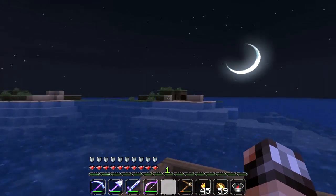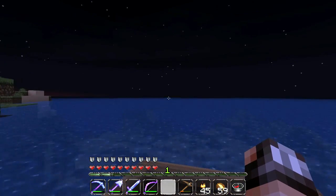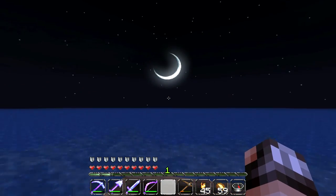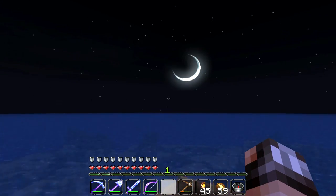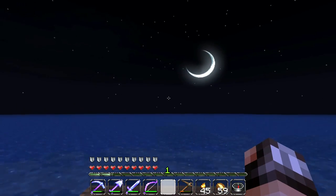That moon is looking beautiful — what a beautiful night to be on a boat. This looks like another little island. Let's carry on heading north according to this compass. Hopefully we haven't been here before — I'm not sure if we've headed in this direction before.